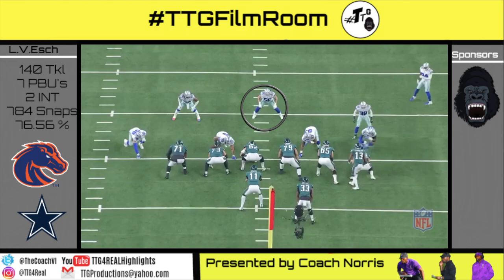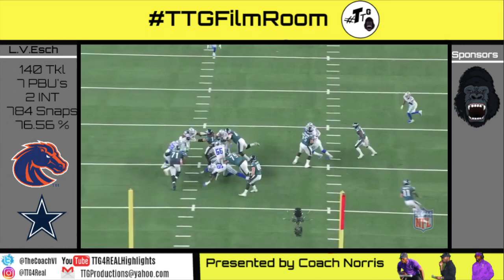Gun 12 personnel inside zone left, 10 shade. Vanderesh sees the backside A-gap open and beats Brooks due to him staying on the combo block a tad bit too long.